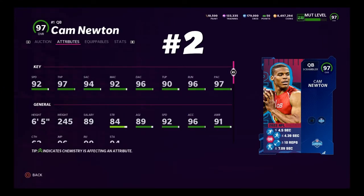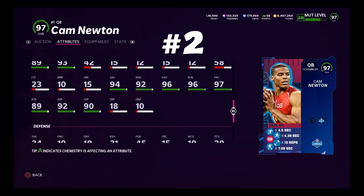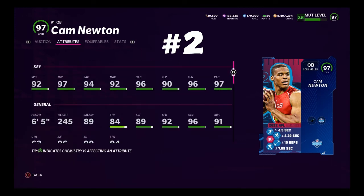Number 2, we have the Combine Cam Newton, who actually got a boost from the combine performances, so I believe he's up to 93 speed. The best thing about Cam Newton is his size — 6'5, 245 pounds — great size on him. Good speed. He has the generic throw release, so he gets pass lead elite and escape artist, and he'll be just fine. Good accuracy across the board, good throw power, and those stats are improved because of the combine performances. I used him for a few days and really liked him. Looking at his ball carrier stats: good change of direction, juke, spin move, good stiff arm, good break tackle, good break sack — 97 CAD. He's a dog.